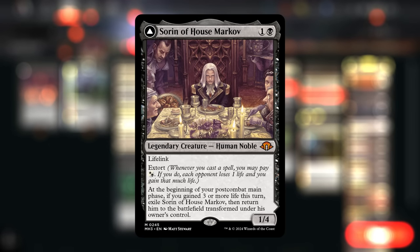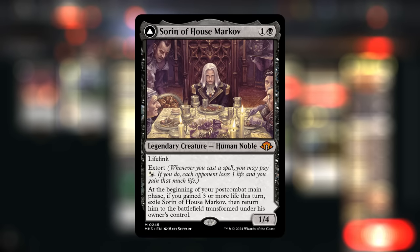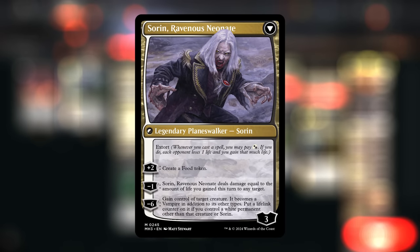First let's take a look at Sorin, a 2-mana 1/4 with Lifelink and Extort. Whenever we cast a spell, if we control a card with Extort, we can pay either a black or white mana. If we do, each opponent loses one life and we gain that much life. At the beginning of our post-combat main phase, if we gained three or more life this turn, we get to transform Sorin into the Ravenous Neonate, a three-loyalty planeswalker with Extort.